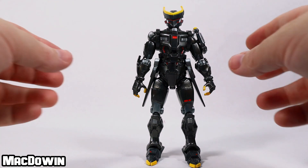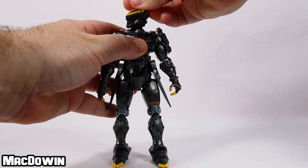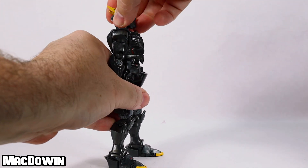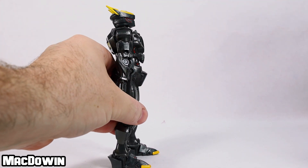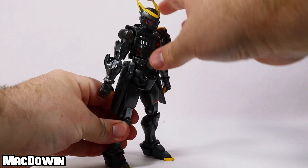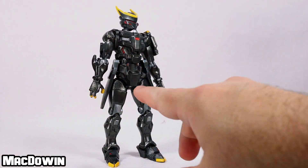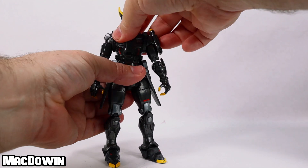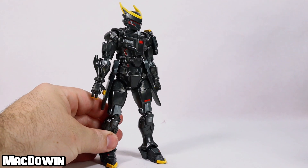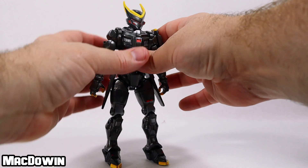He has 34 points of articulation. His head rotates all the way around. If you want him to look down, he can actually surprisingly look down pretty good. If you want him to look up, that's about the extent of it. He's got a torso wiggle, but it's a very low torso — and this waist is a little bit off, so you can't really rotate the waist without getting something in there to hold onto it. The waist is kind of a pointless piece compared to how low this torso is.